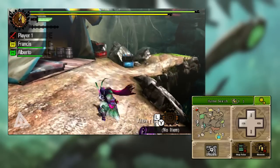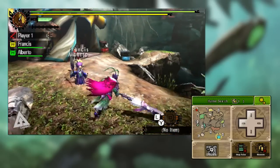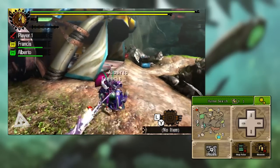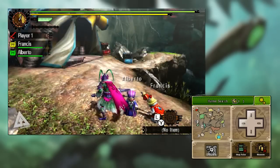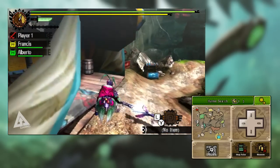You can also change the direction you hop during a fade slash by holding a directional input when you press it. For example, if you run forward, land your next attack, then go into a fade slash and hold left, you'll jump to the left. Similarly, hold right and you'll jump to the right. That goes for any part of your combo — you can do a forward stab then a fade slash and go sideways.